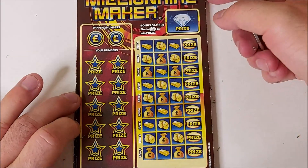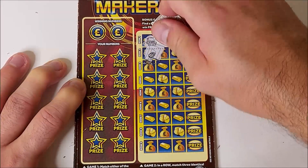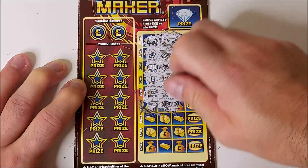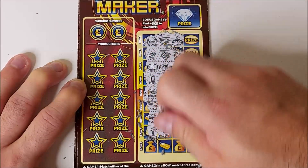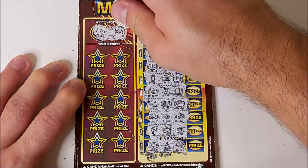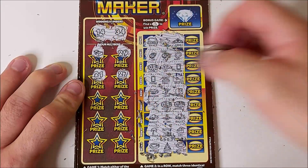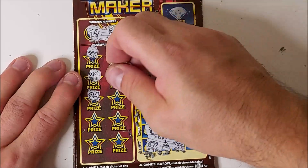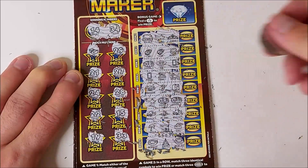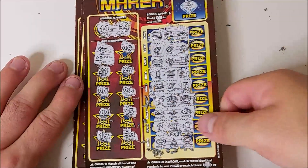Final card from this pack of three. Nothing there, sadly. Looking for our numbers, 14 and 34 — we've got a win, it's a wad. Numbers: 21, 27, 24, 28, 22, 15, 19, and 33. Just the one win with a wad. Five pound, money back.